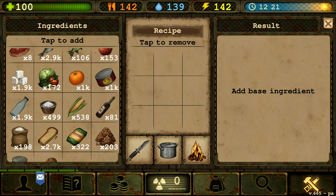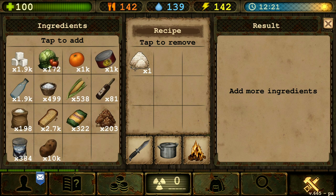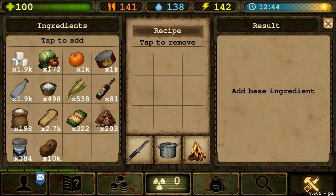Next rice buns. We're gonna make some rice buns. So that's gonna require rice obviously, one rust, one water, and one salt for one rice buns. We're cooking that up.